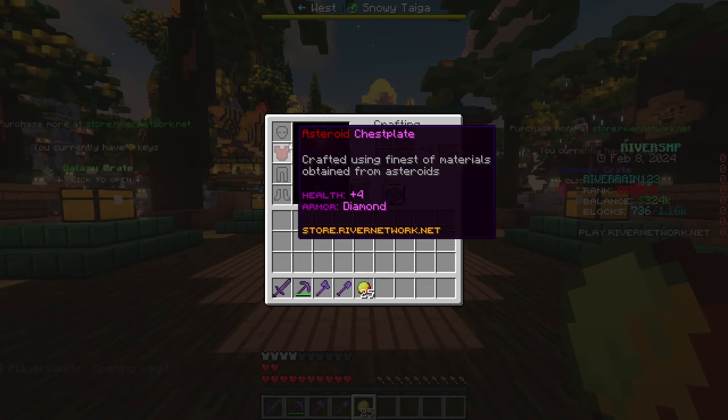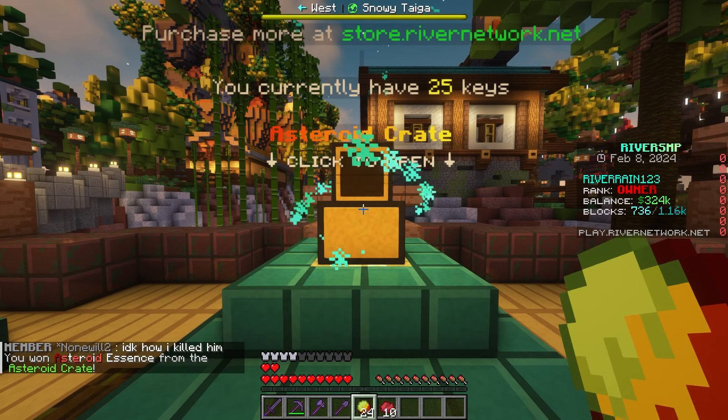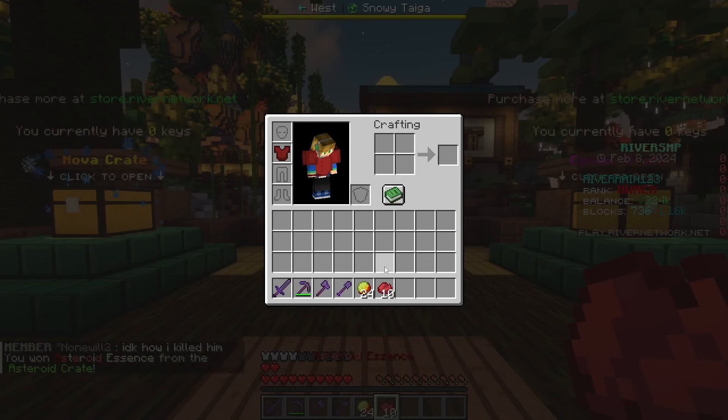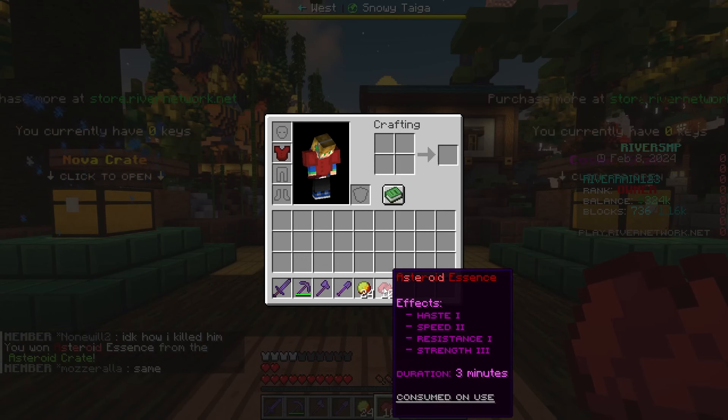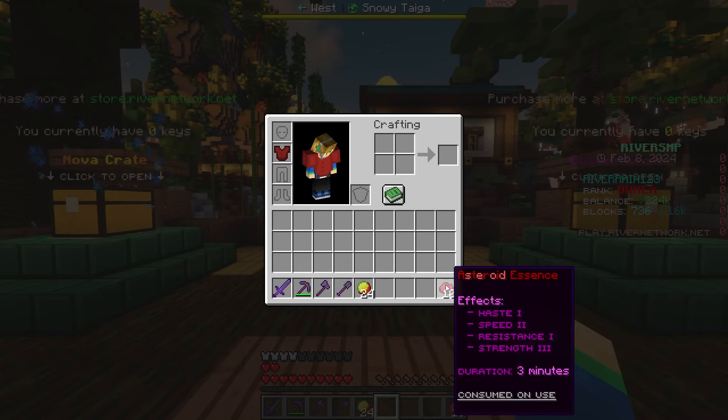It's going to be hard. But without further ado, let's do it — three, two, one. And boom, let's go with the very first one. We got 10 asteroid essence — not bad. So if you guys don't know what this is, it's actually pretty cool. It gives us Haste 1, Speed 2, Resistance 1, and Strength 3. Okay, that's actually custom — I think regular Minecraft is only like Strength 2. We got some custom stuff on here. That is fire.